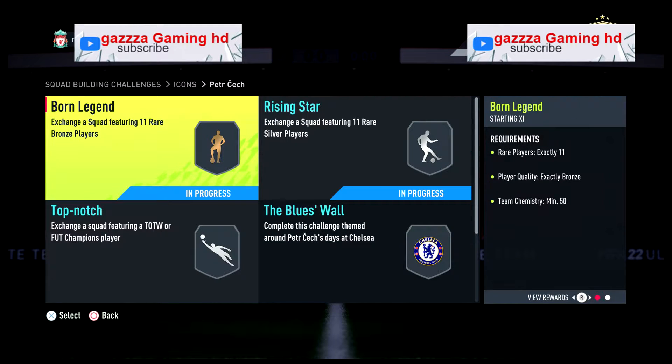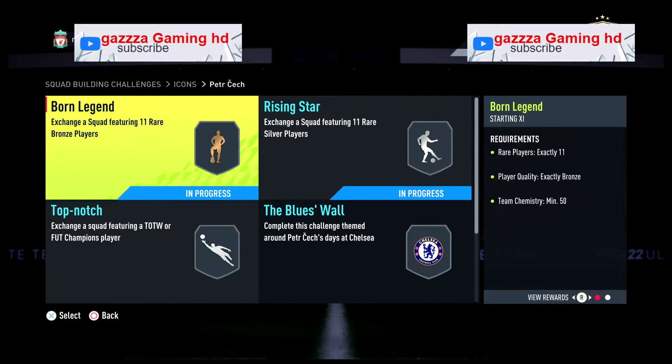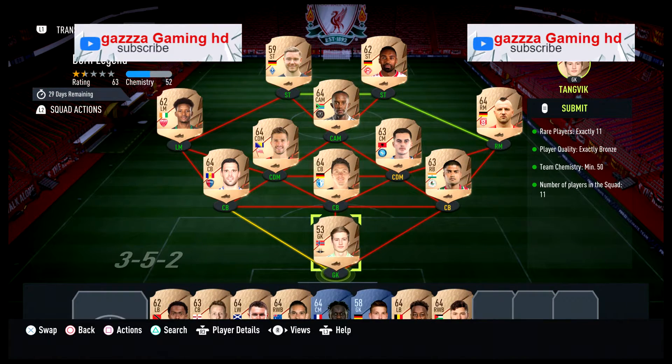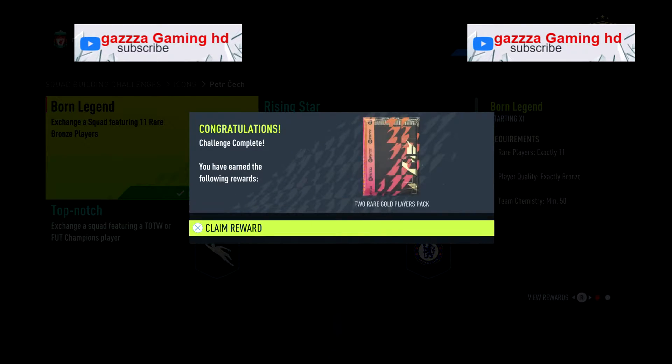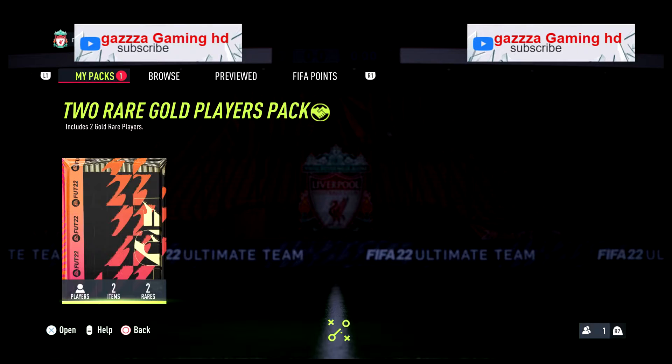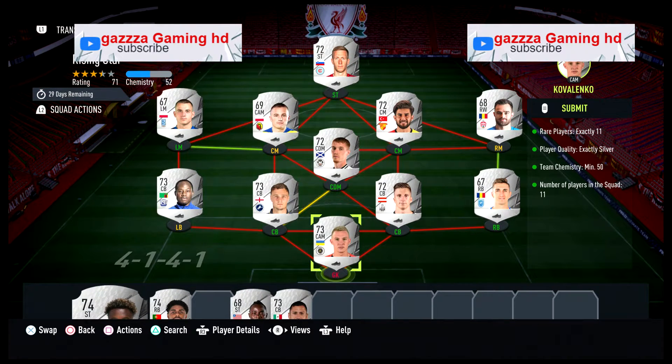All you need to do for this one is Born Legends and Rising Star. For the Born Legends it's bronze rares — nice and easy to get hold of. Players do fluctuate on the market at this time, so just be careful and be aware. Rising Star is exactly the same but silver rares.